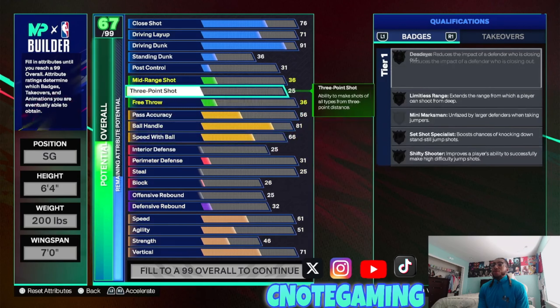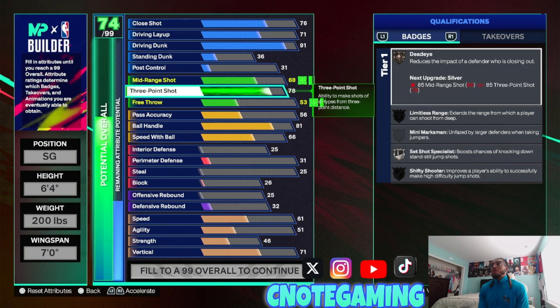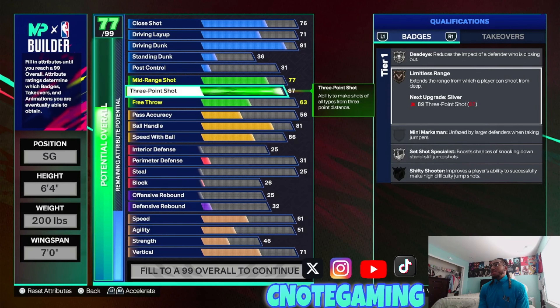Next, I put my 3-pointer up to an 87. I brought it down one to 87 because there's no difference between an 87 and an 88. If you want to try to move your wingspan down you can to get limitless on silver, but it really doesn't make much of a big difference, so you pretty much just want to leave that right there.